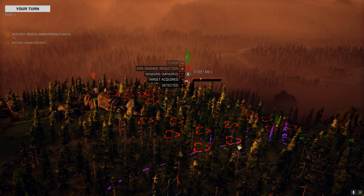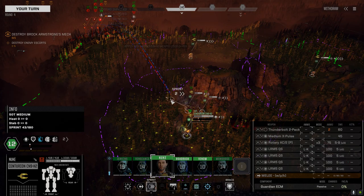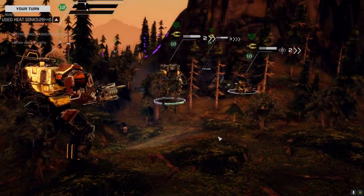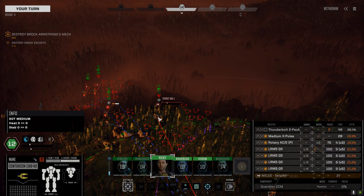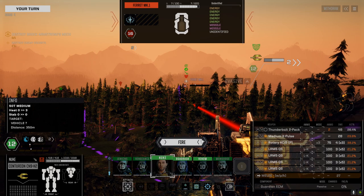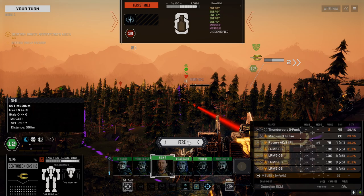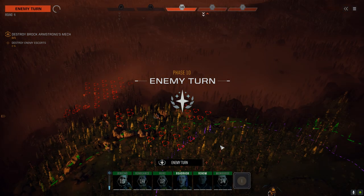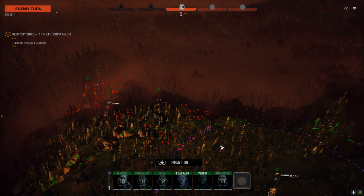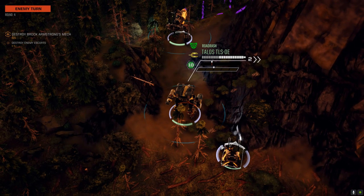There goes our minefield. One of the reasons I want to get rid of the mine dispensers - we don't need them anymore. You get a little additional damage here and there, that's great, but we can always find something else to load up there. We're going to stay with the Rack 2. If you're close or somebody's in the open it's devastating, but at range it really doesn't do much.